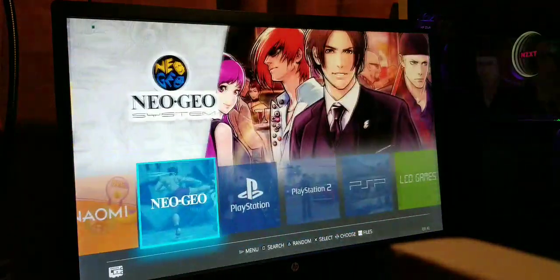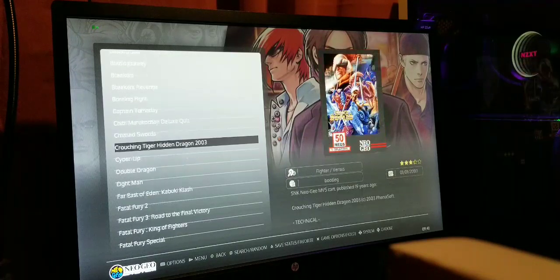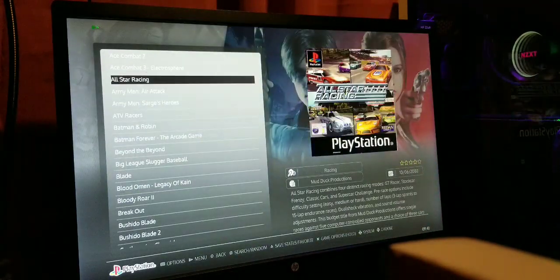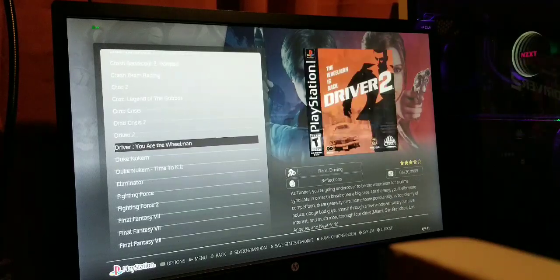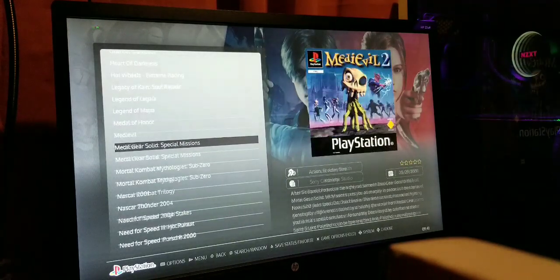Neo Geo is another Japanese-ish system but there's a lot of US titles in here — King of Fighters and stuff. This is where we really shine. The original PlayStation plays absolutely great and looks super crispy — two to three times resolution on most games.